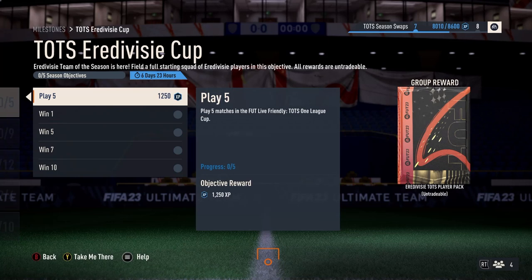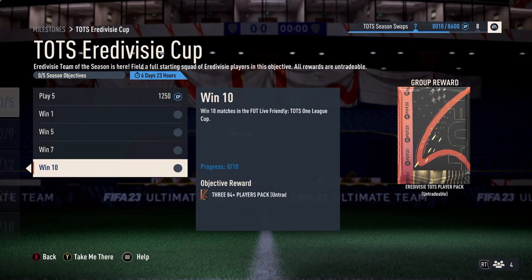For 25 matches in the Tox Cup it's 1250 XP. I think they put the XP collectively down, because it usually is 300 — so they've been a bit naughty with that — it would normally be 300, 300, 600, and so on up to 1800 for doing it like that. The good thing is you've got an Eredivisie Tox player pack for completing it.